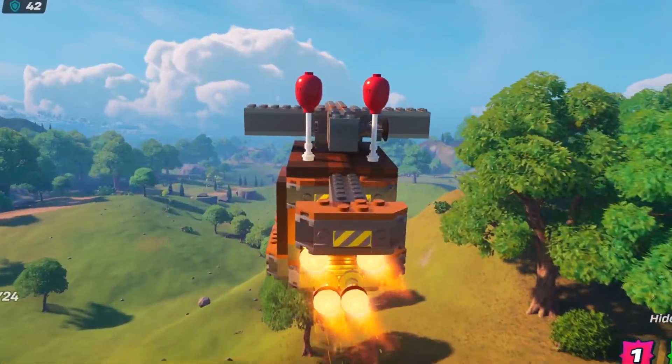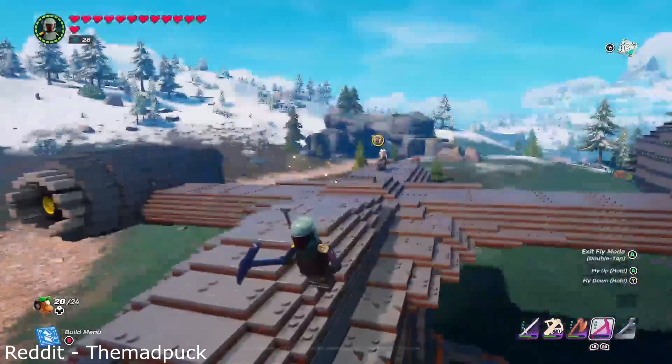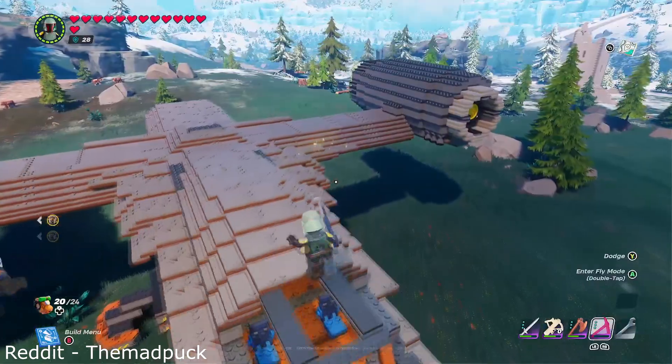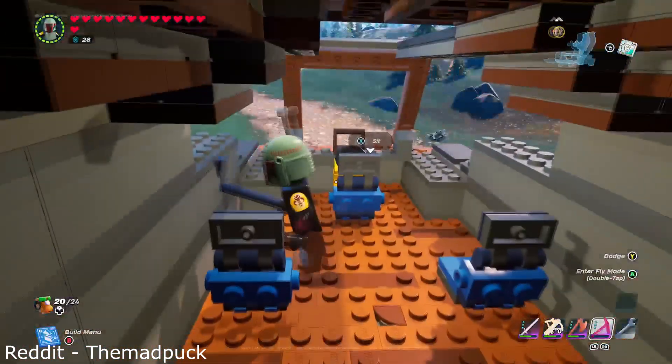Starting with a build that is so good it may as well be an official collab. Because the Mad Puck has somehow managed to recreate the Razorcrest from The Mandalorian. I don't think I'm exaggerating when I say this is one of the most beautiful things that I've ever seen in LEGO Fortnite.